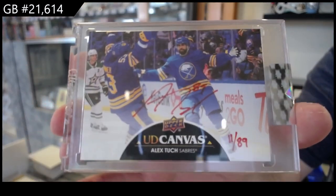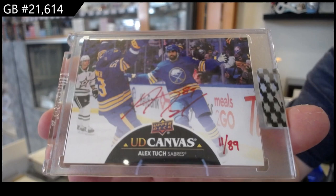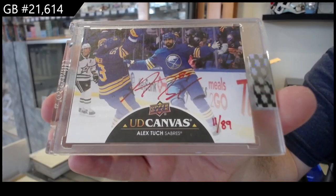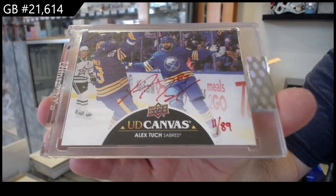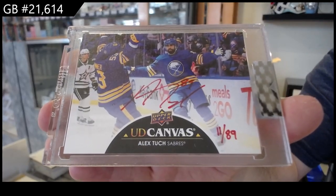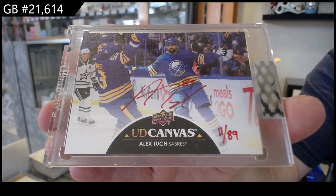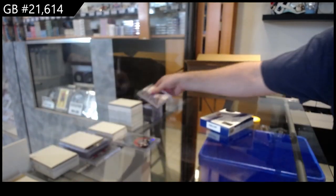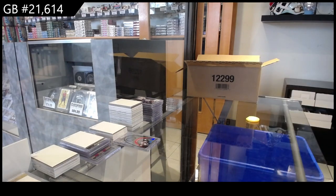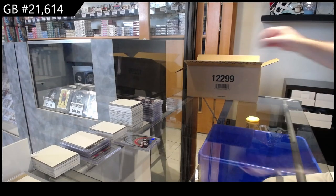Alex Tuck for the Buffalo Sabres — canvas auto. Never bad to get one of those.